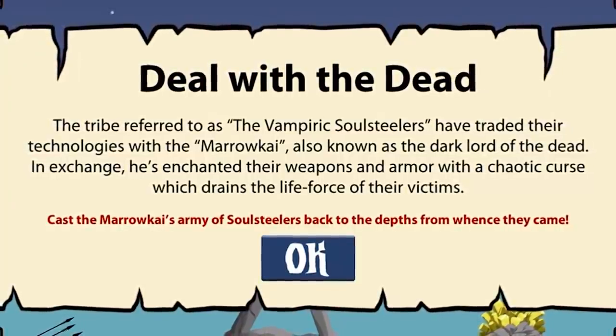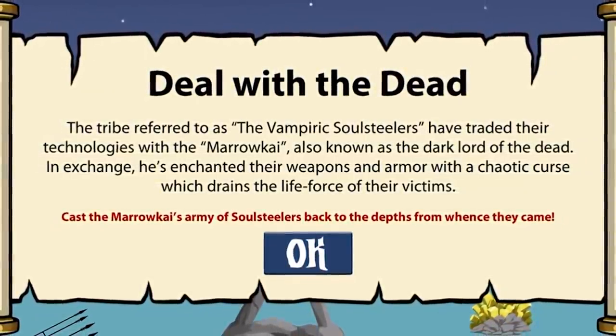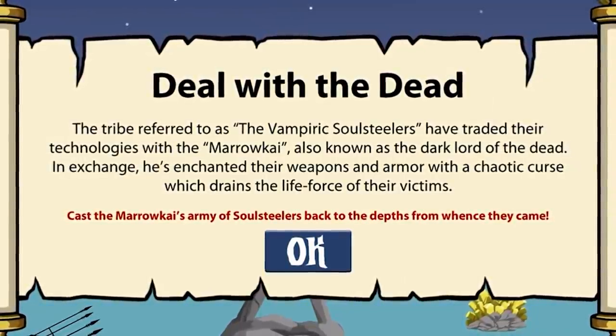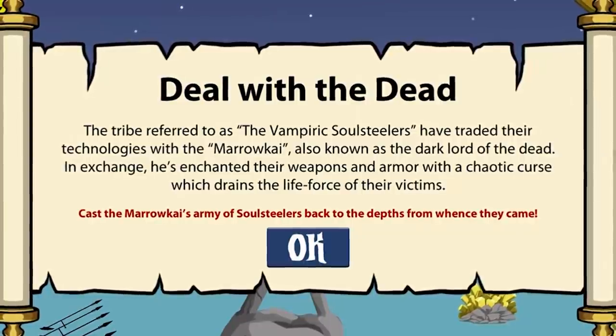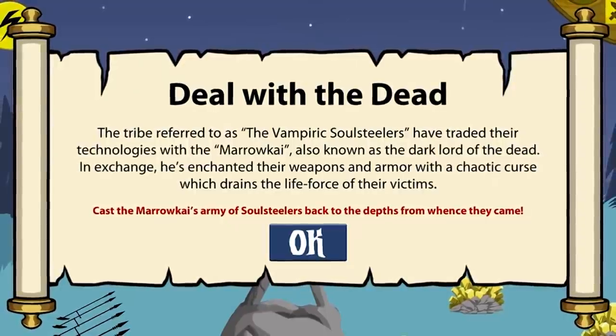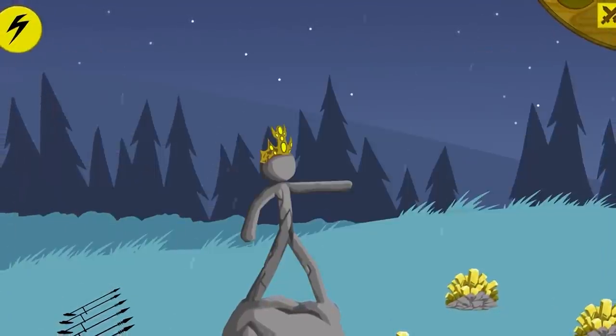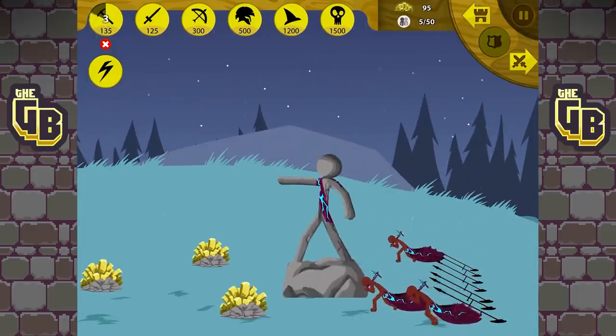Deal with the dead — the tribe referred to as the Vampiric Soul Stealers have traded their technologies with the Morokai, also known as the Dark Lord of the Dead. In exchange, she's enhanced their weapons and armor with a chaotic curse which drains the life force of their victims. Cast the Morokai's army of soul stealers back to the depths from whence they came! I already like the language and terminology being used.